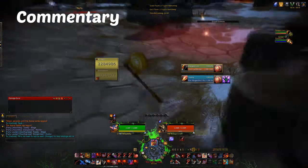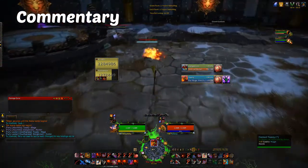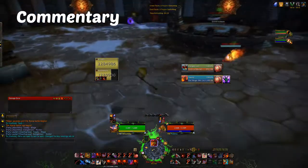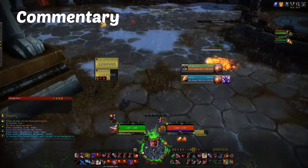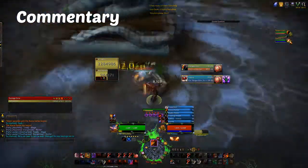The mage and survival hunter get on my partner, so I need to peel for my partner as easily as possible and then help burst down the hunter. As I come across I silence the mage into a good cheap shot and put on a couple of bleeds just to stop some of the pressure.